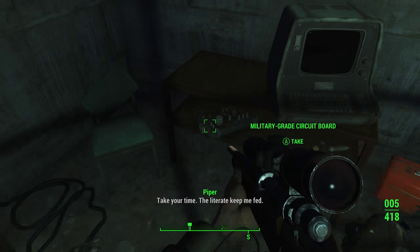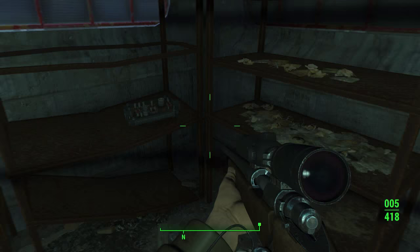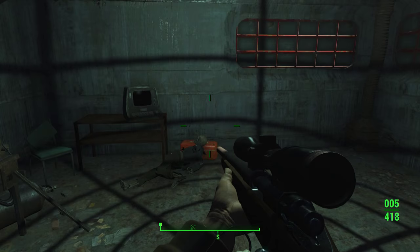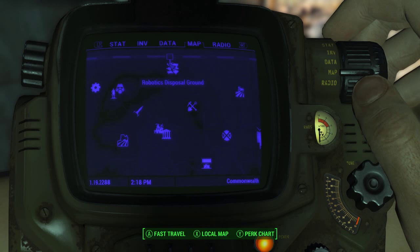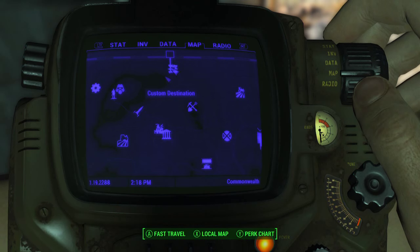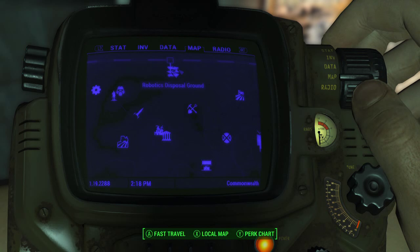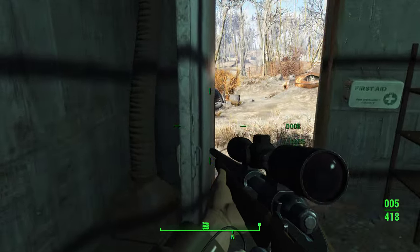We'll go throw that on in just a second. There's a little bit of stuff you can loot in here — not much, some stimpaks and some military circuit boards. This is at the Robotics Disposal Ground. If you can see, there's Sanctuary and Red Rocket Truck Stop, and it's right past the corner of the river. It's pretty easy to find — just drop a marker in this area and you'll get to it.